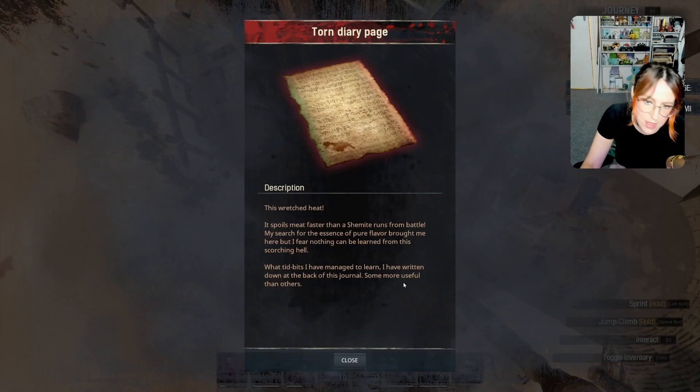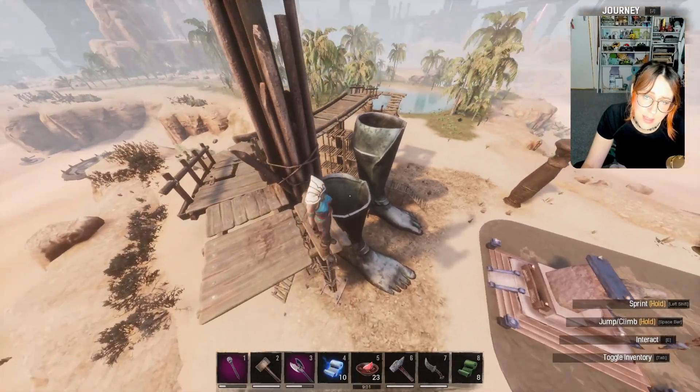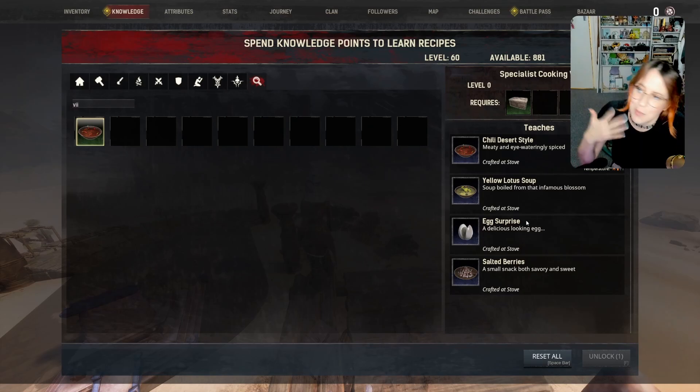All the way up the top here, you're going to find Cooking Seven. The story reads: 'This wretched heat spoils meat faster than she might run from battle. My search for the essence of pure flavor brought me here, but I fear nothing can be learned from this scorching hell. What tidbits I have managed to learn, I have written down on the back of this journal — some more useful than others.' Most of these recipes are fairly useless, though. If you happen to be in the neighborhood, I guess.